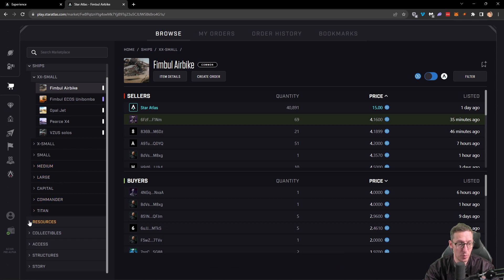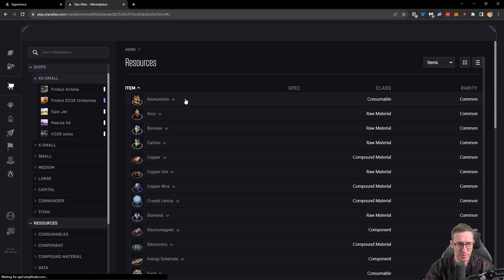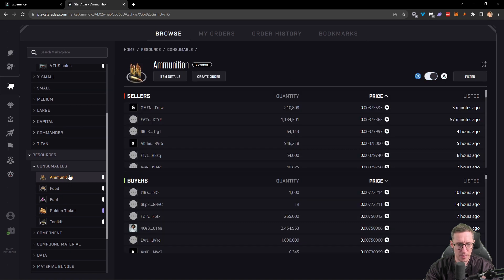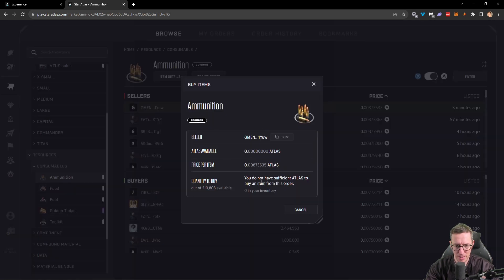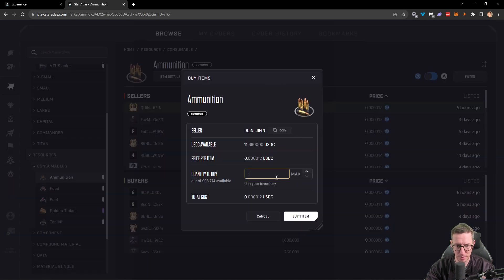Now we're also going to need to acquire some resources, so let's look at what we need. We're going to need some ammunition. Ammunition at the moment is relatively cheap. We can buy this for USDC — we can swap that here and go ahead and buy it. If we were to buy 100,000 of these, that's going to cost us $1.20 for 100,000 ammunition, which is absolutely fine — plenty for us. That should keep us going until we need to craft some more.